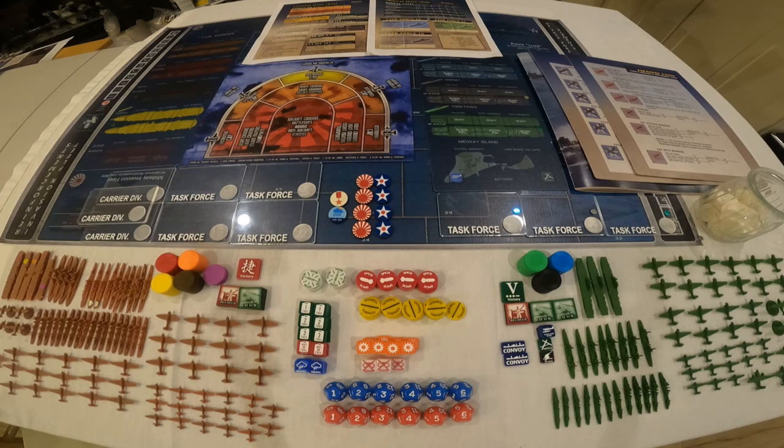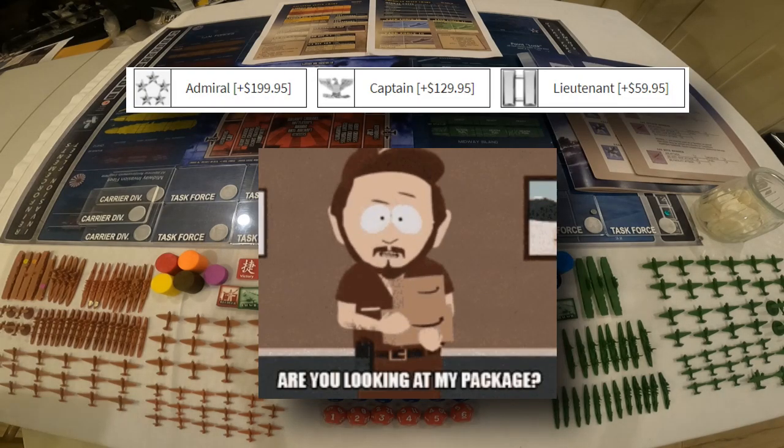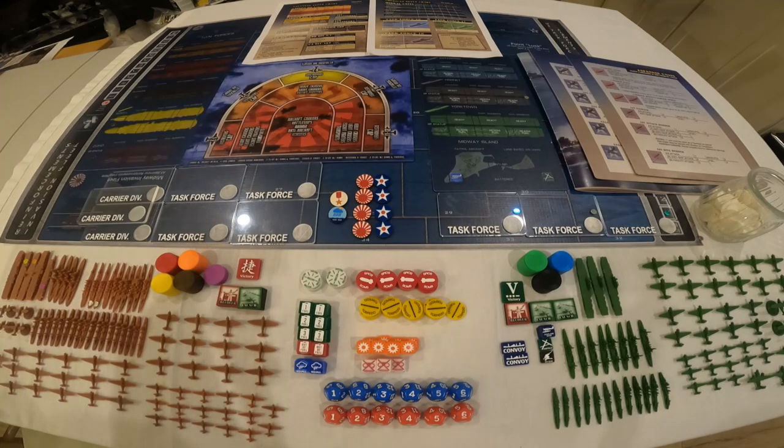It depends on your budget. It depends on if you have sculpts available already that you could use in the game, and chips. I went ahead and got the Admiral's package, which pretty much has everything. There's also the Captain's package — one has to supply the sculpts — and then the Lieutenant's package, where one supplies the sculpts, playing pieces, markers, chips, and dice. A lot of people could probably get by with the Captain's or Lieutenant's package, but let's go through what the Admiral's package contains.